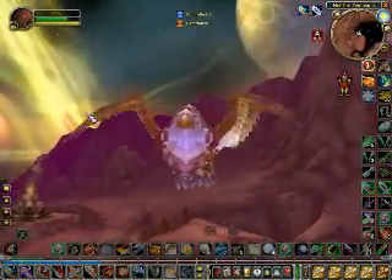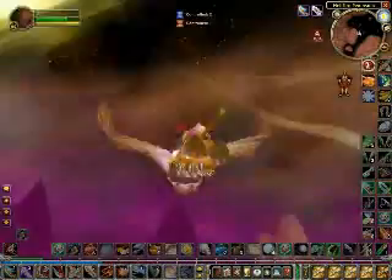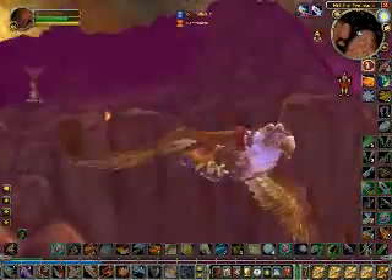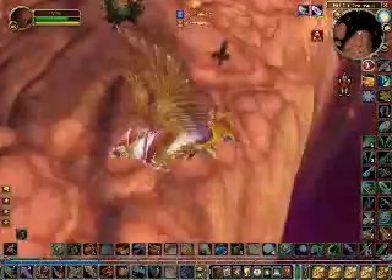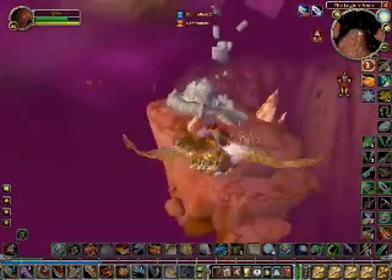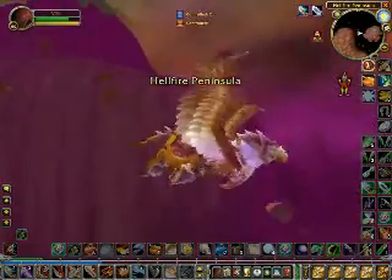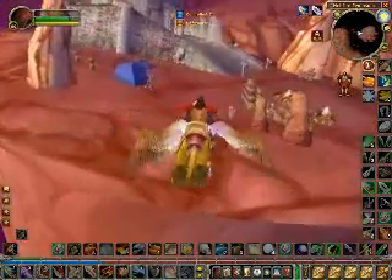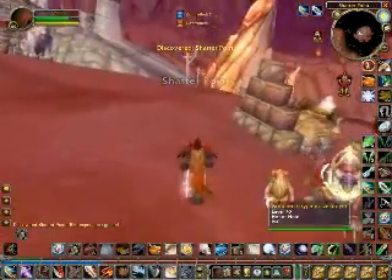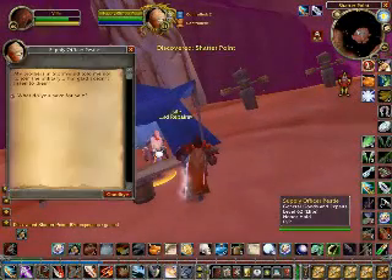Today we're going to explore Outland — I almost said Outworld, which I think is from Mortal Kombat. There are armored griffins I haven't seen before, and all these moons and planets spinning in the sky. Apparently rocks can float — check this out, floating rocks everywhere. I'm on a piece of land that's just floating, and later I find out there's nothing underneath, like some kind of big space vacuum.